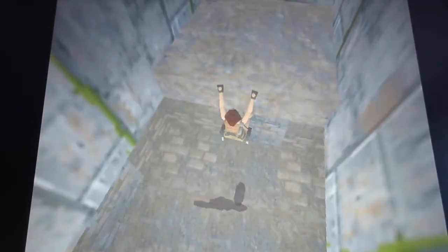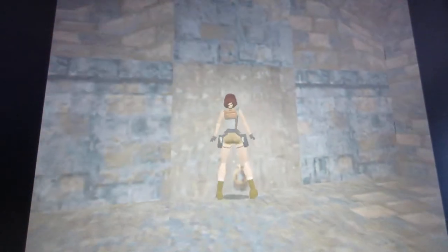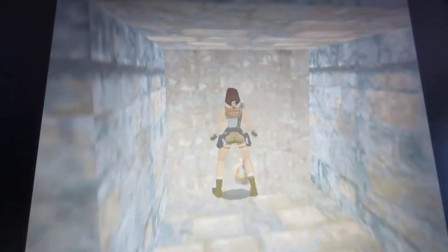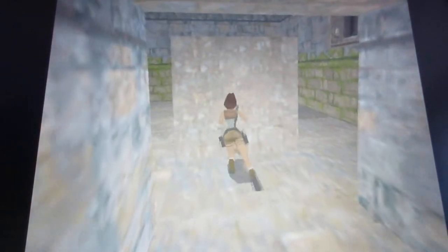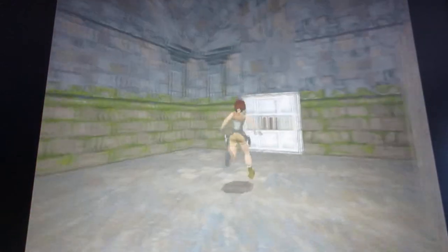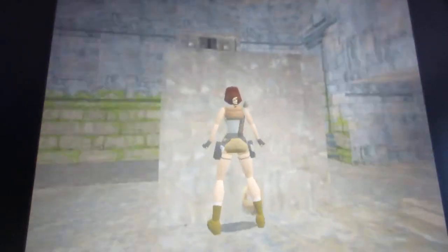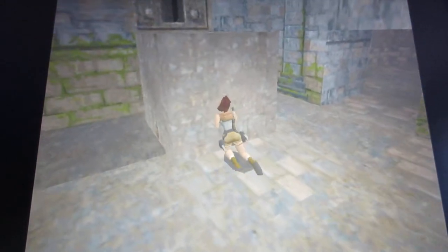Drop down below and shoot the rat. Next you want to come to this movable block and push it. In the next room you need to stand on it. There's a switch to pull to open this door right over here. I also open these trap doors that I'm standing on. Push and move this movable block all the way against the wall and stand on the switch to pull it.